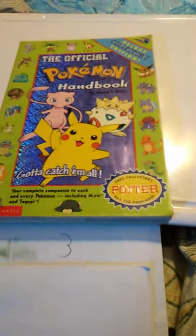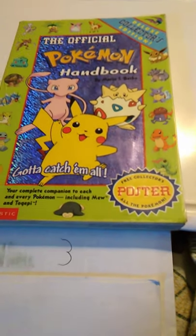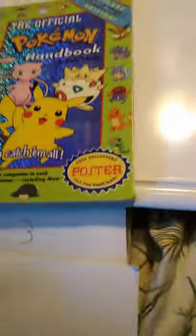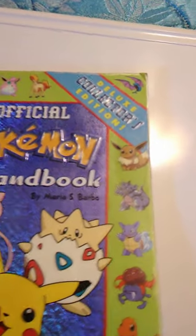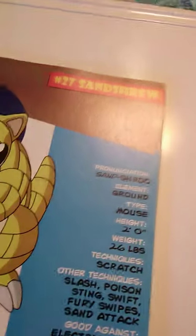Hello guys and gals, and this is part three of the official Pokémon Handbook by Maria S. Barbo. This is a deluxe collector's edition. In the last episode, we covered Pokémon number seven through twenty-six, so we are ready for number twenty-seven. I do want to give the copyright information: this is a book by Maria S. Barbo, and Pokémon is copyright to Nintendo and Game Freak, because they basically came up with the game.